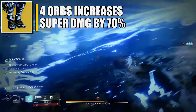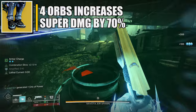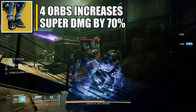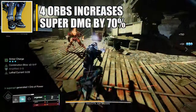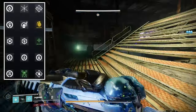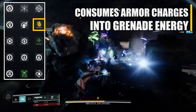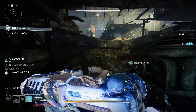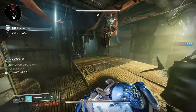The second exotic option is Star-Eater Scales. With Feast of Light, you gain additional super energy from orbs of power. While your super energy is full, picking up an orb overcharges your super, giving a burst of healing when cast and a bonus to super damage. At maximum overcharge you also gain an overshield. A key armor mod to know is Grenade Kickstart — it consumes armor charges and converts them into grenade energy. If you like dodging and meleeing non-stop with increased melee damage, this arc build is for you.